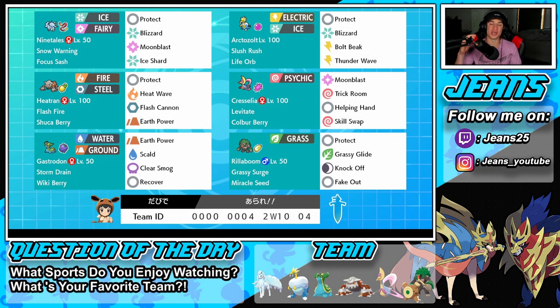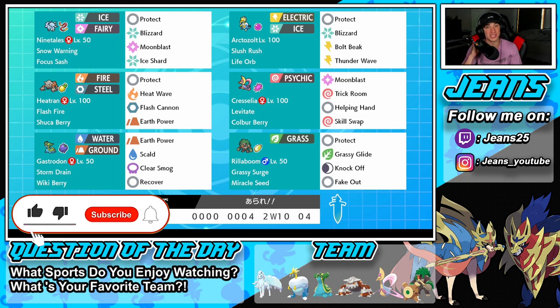What's going on YouTube, Jeans here, hope you guys are having a wonderful day. Today we are back playing some Pokemon Sword and Shield, hopping onto that ranked doubles ladder for Series 9. We've got ourselves an awesome team to show off today — a life orb slush rush Arctozolt hail team. If you guys are hyped, make sure you support by smashing that like button and clicking that big red subscribe button.